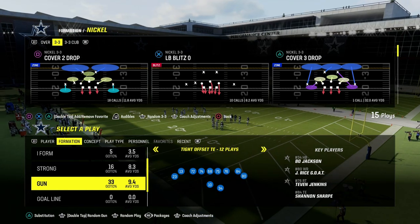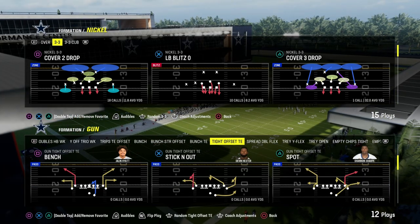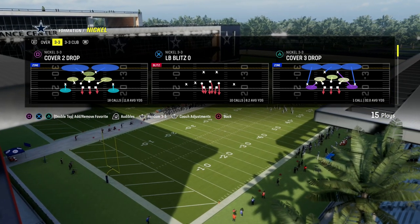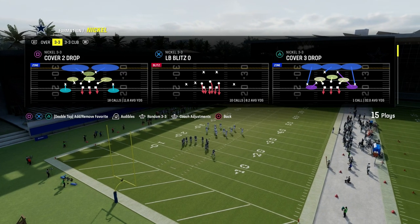Even tight slots halfback weak — this can work pretty well against pretty much any 2x2 compression set. If you struggle defending tight, don't worry, a lot of people do. It's one of the best ways to play offense right now in Madden 24 because it gives you the ability to beat man-to-man coverage. So the best way to defend tight, in my opinion, is to not run man coverage.